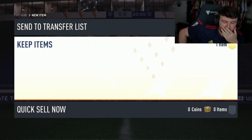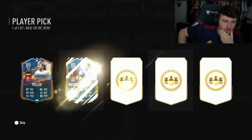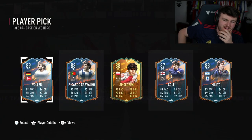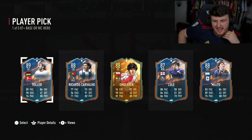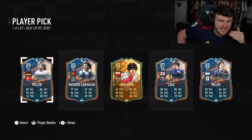Next hero player pick - come on EA, let's get another Ginola. Why do I have to get the Ginola on my account that I don't use? I'd much prefer it to go to someone else. Vol is okay, Smaller X is okay, Cole is okay. It's not a great player pick.